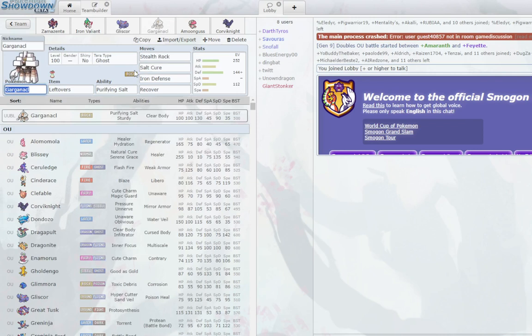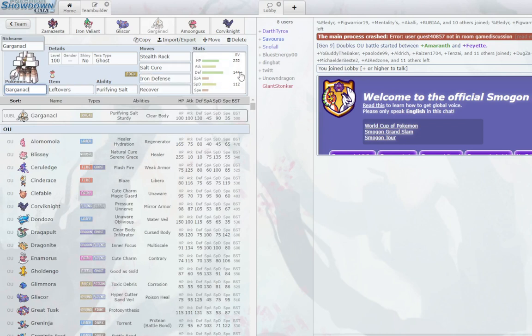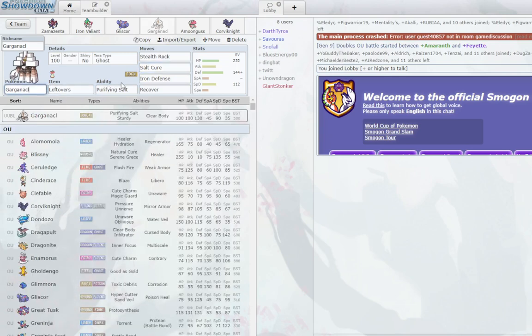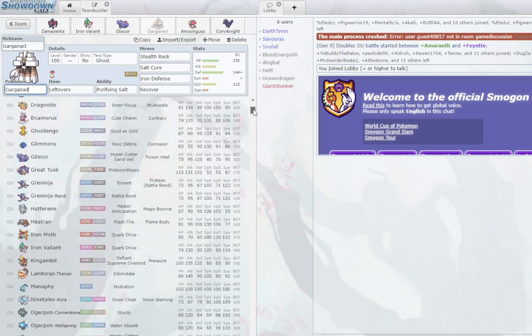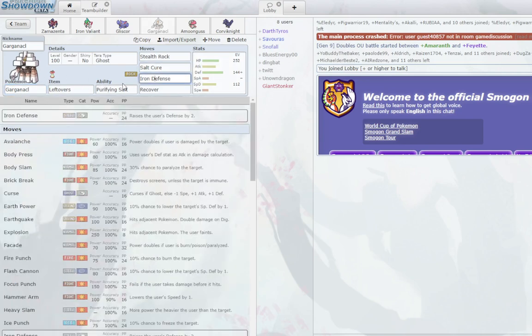Next we have Carcacolm with the Fighting resist. You're a good check to Sneasler and common Fighting types. Things like Zamazenta — you can beat them because your Iron Defense stays Iron Defense, and Carcacolm doesn't boost with Iron Defense. Body Press is what Zamazenta boosts with Iron Defense, so you basically outmatch them. Purifying Salt removes the Ghost weakness, so you're neutral — very few weaknesses. It's a very good meta pick because it checks both physical and special attackers in one slot.